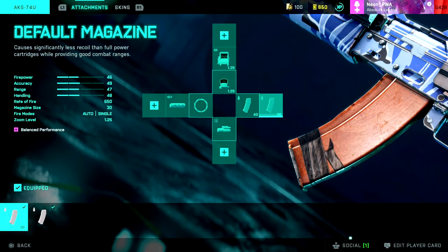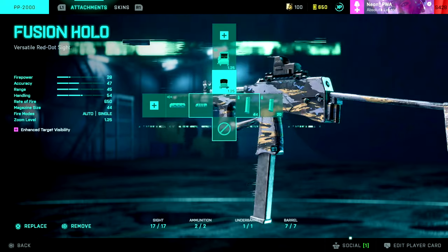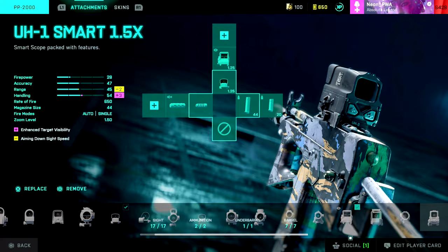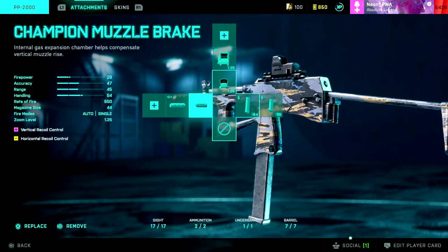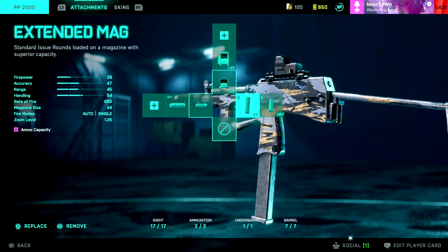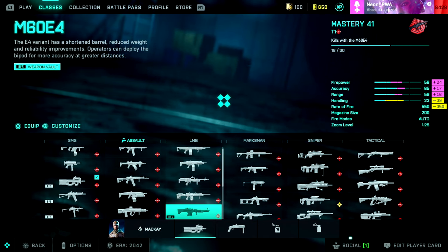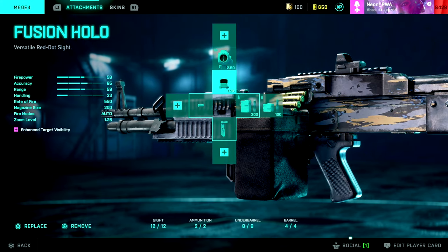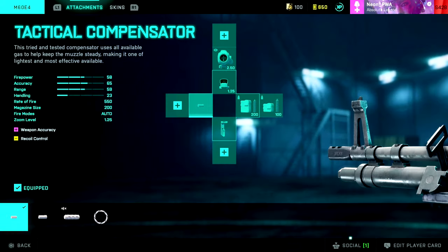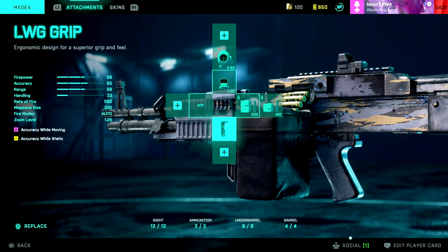I'm really glad to see these weapons getting their 2042 attachments — it's been really fun. The RPK has been a lot of fun, and so has the XM8, because the LMGs have just been good overall. With SMGs there are so many cool weapons you can actually be using now, a massive variety. At launch there wasn't that many weapons, so seeing the vault weapons get 2042 attachments has been great overall. I believe that's every single vault weapon in the game now with its 2042 attachments.